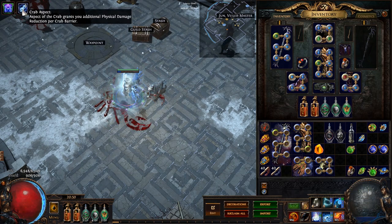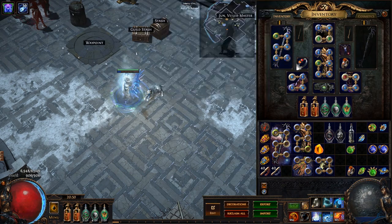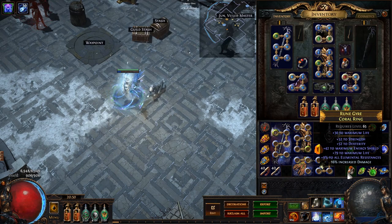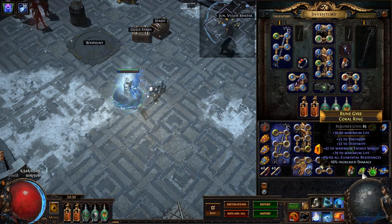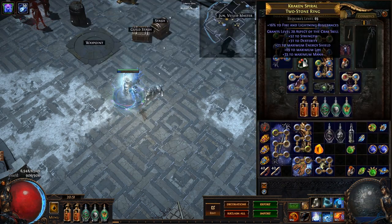I have a ring that has the Aspect of the Crab skill. With Aspect of the Crab, you periodically — actually relatively quickly — gain Crab barriers. Each barrier grants 2% physical damage reduction. All of those stacks drop when you are hit with physical damage and then they start stacking up again. Before using Aspect of the Crab I was using Arctic Armor, which gives 13% less physical damage taken when hit — equivalent to 6.5 stacks of Aspect of the Crab — but it is only effective while you are stationary. So Aspect of the Crab is a more effective and more reliable way to deal with physical damage.